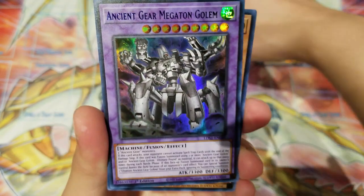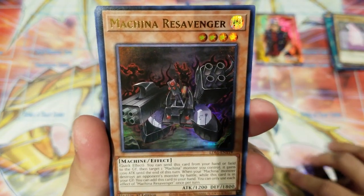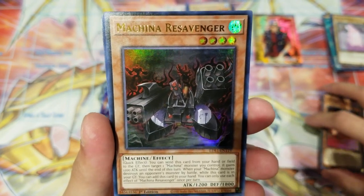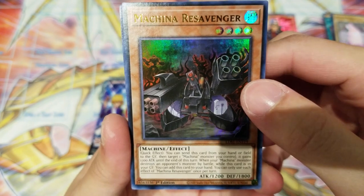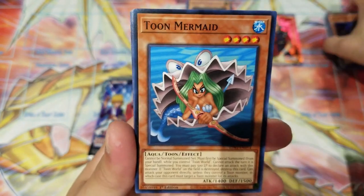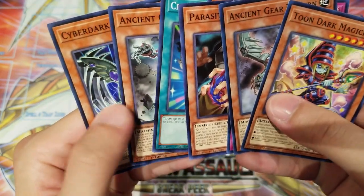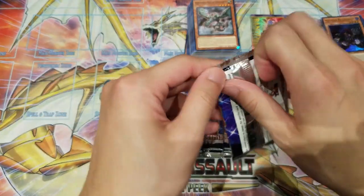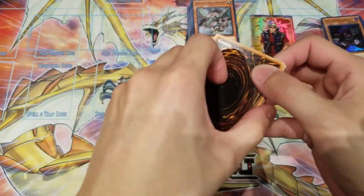Ancient Gear Megaton Golem — love this card. Amazon's Baby Tiger, Machina Redeemer. A new Machina card from the structure deck that came out a couple months ago — definitely a good addition for anyone building Machinas. Mermaid Dragon, Ancient Gear. Toon Parasite Blast. We still haven't seen the Red-Eyes Darkness Metal Dragon errata yet. We definitely need that new errata if we're playing any dragon decks.